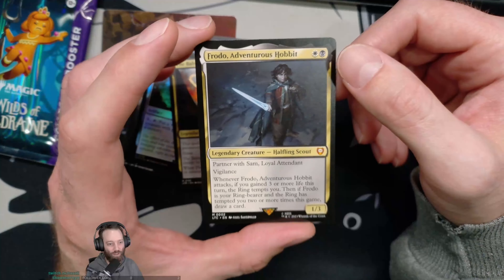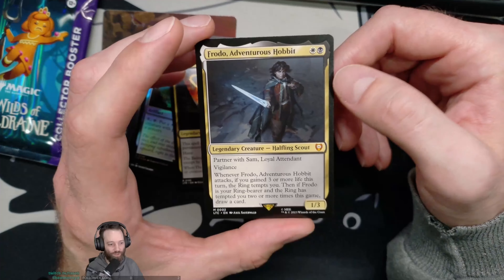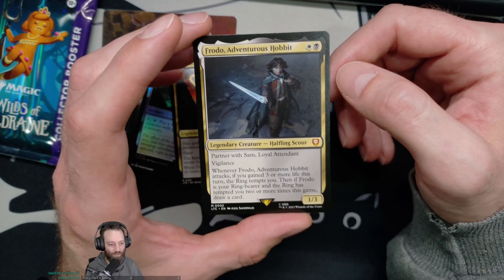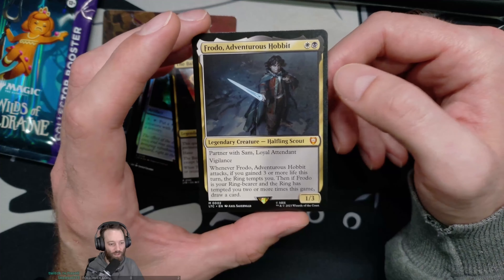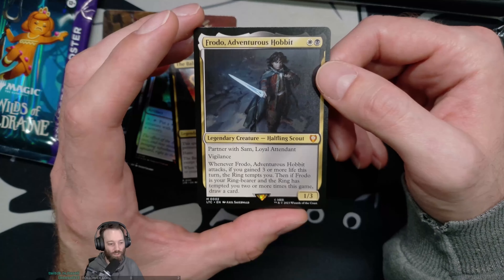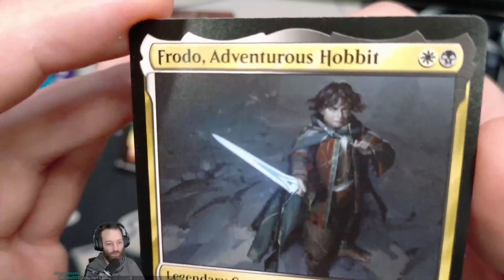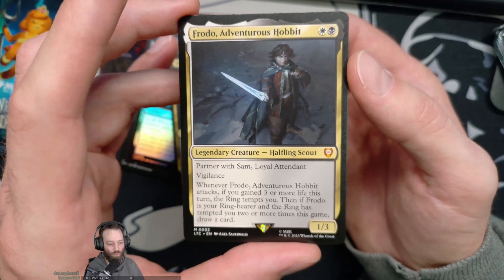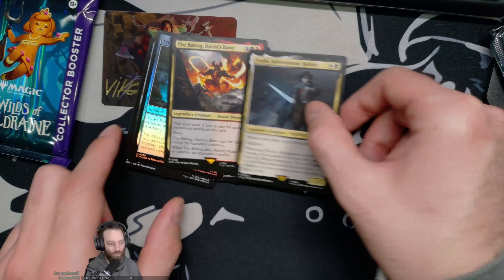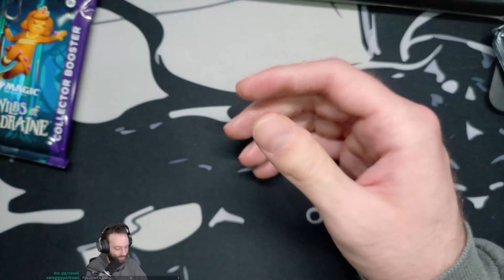And the last one — Frodo. I think this is the one that comes with the pre-cons, like one of the promo cards. Mythic — Frodo Adventurous Hobbit, one-three, partner with Sam Loyal Attendant, vigilance. Whenever Frodo Adventurous Hobbit attacks, if you gained three or more life this turn, the Ring tempts you. Then if Frodo is your ring-bearer and the Ring has tempted you two or more times, draw a card. Pretty cool — there he is with the ring around his neck. A mythic and a rare — I don't know how good either of them are, but you can't complain too much. I'm happy when I'm getting mythics and rares.